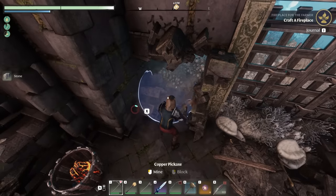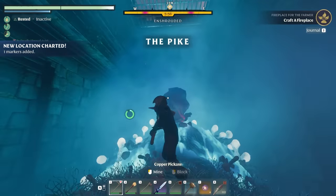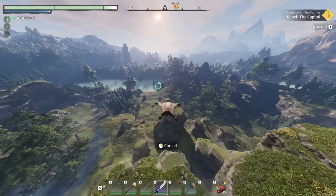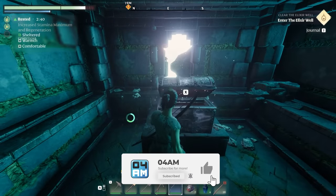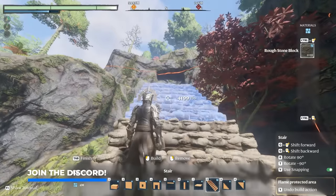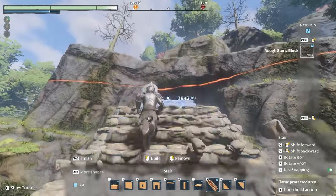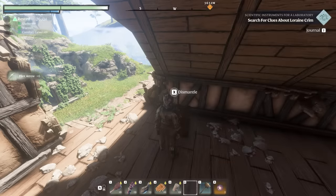There you have it — 15 essentials you want to know about to make your adventures in Enshrouded so much easier. Some are tips and tricks, while others are definitely hacks you should be using at all times. If you enjoyed the content, hit that like button — very much appreciated. Grab a discount with my GPortal ref link in the description, and join the Discord too. If you're new to the channel, subscribe as a lot more is coming. Thanks for watching — take care, peace.